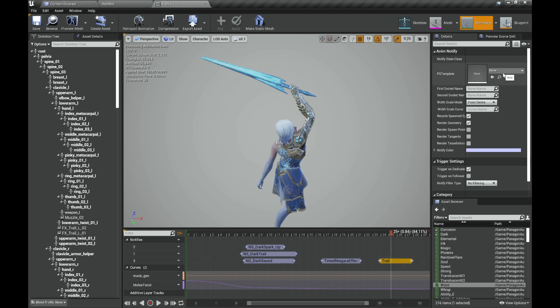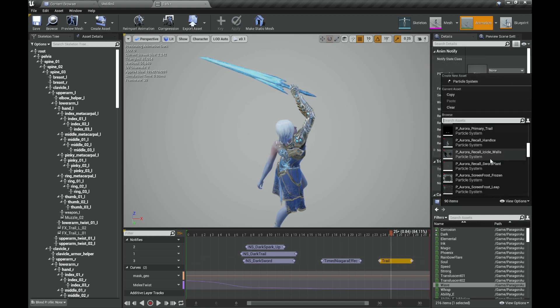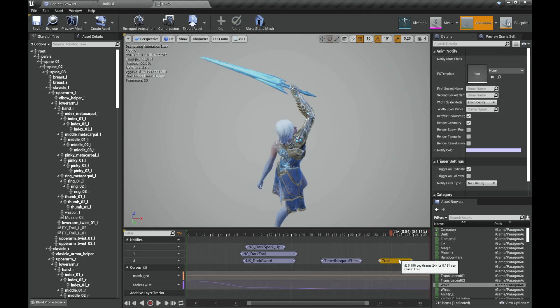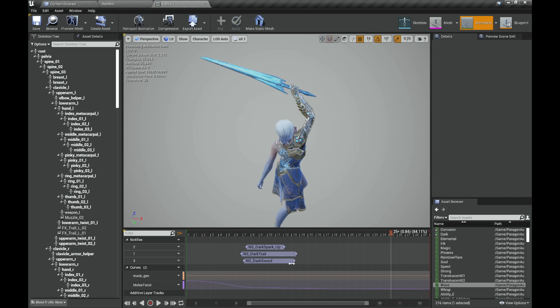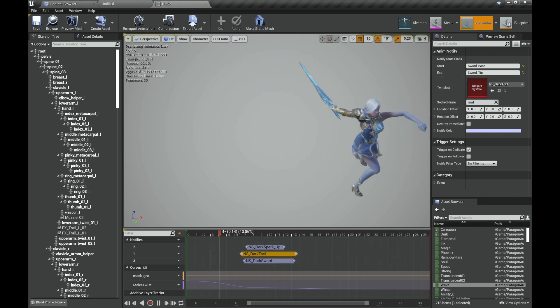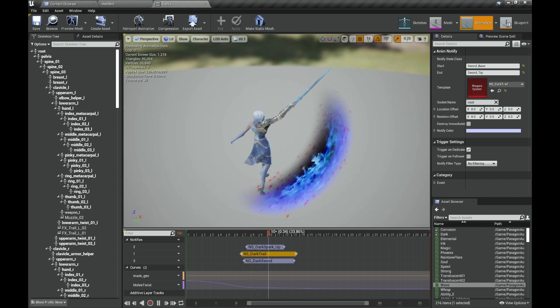Now I know how to do something better. Here you have the Cascade version — you cannot put anything that is Niagara here, this is only for Cascade. And here is this new one: you can see that we have two sockets — Start and End — and we have the Niagara trail, so yeah, it's working.